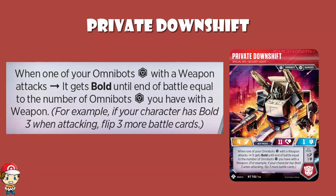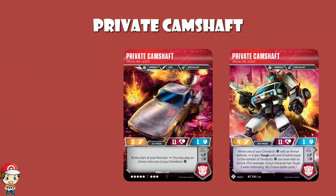At this stage you can probably guess what Private Camshaft does, but let's confirm it anyway. Stats: health of 11, defense of 1, attack of 3 or 4 — just like Downshift, and it is Overdrive with one less health. We could probably have guessed that.